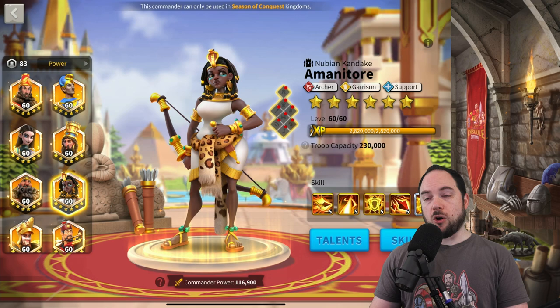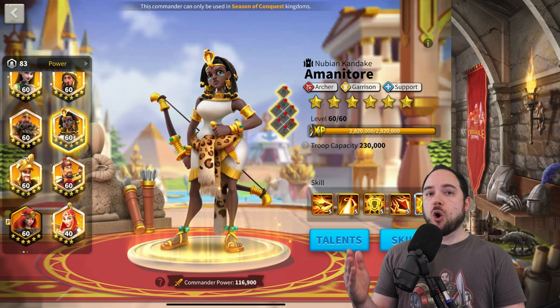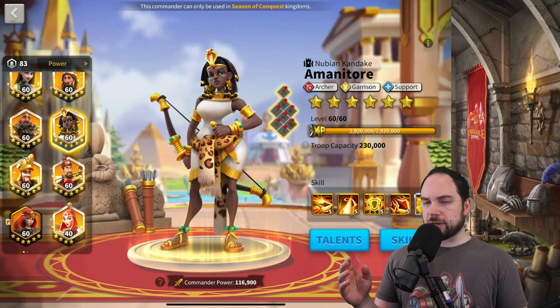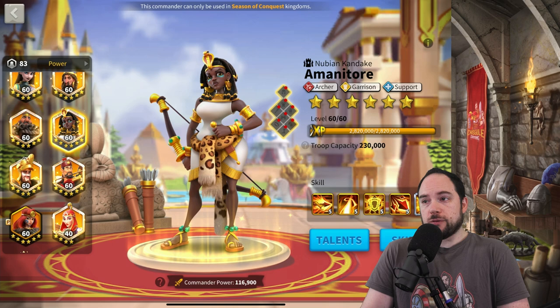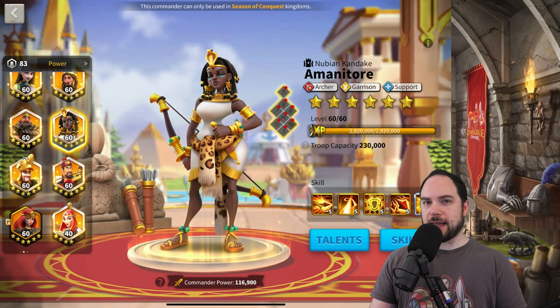Ring and Horn on Cyrus the Great. Ring and Horn on Gilgamesh. For Amanitore garrisoning, all the same guidance applies as other garrison captains. I will say the Amanitore-Artemisia garrison is extremely susceptible to getting swarmed — a kingdom that knows what they're doing will put a high damage cav rally on there, own the field, then swarm the garrison. This garrison just cannot handle the 12x swarm, and even steering accessories toward anti-swarm, I still think it doesn't perform well.